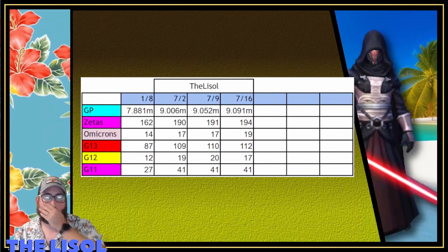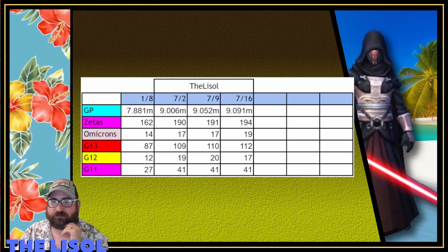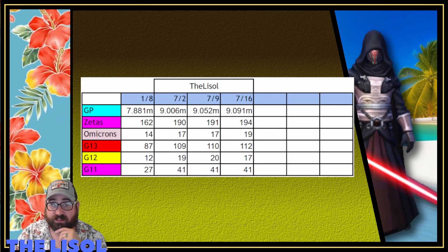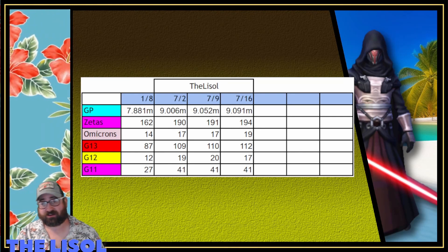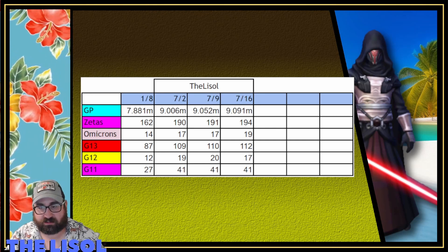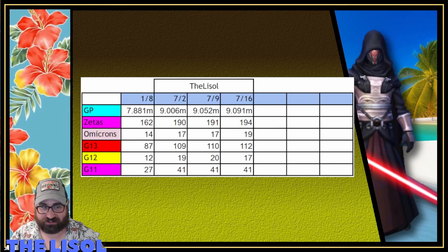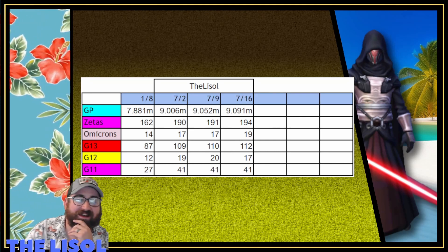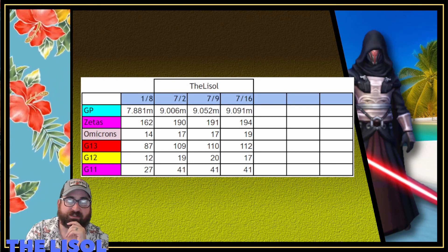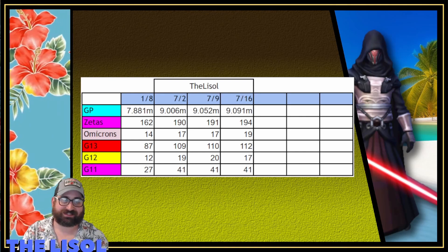Let's track my progress from July 9th to July 16th. I went from 9.052 million to 9.091 million GP. I went from 191 to 194 zetas — actually 195 now, because later in the week I put a zeta on Darth Maul's lead for the stealth feat in Galactic Challenge, then ended up using R2-D2 on JMK to get the stealths instead. Omicrons went from 17 to 19 — I added Rex and Sear. G13s went from 110 to 112, G12s went from 20 to 17, and G11s stayed at 43.